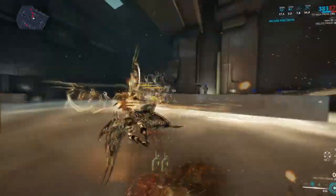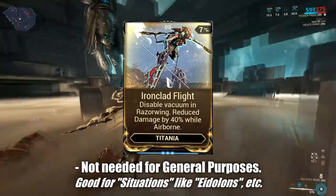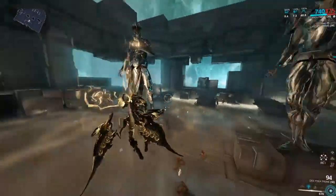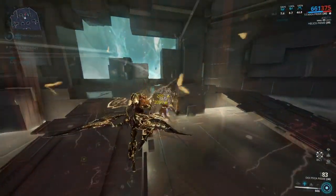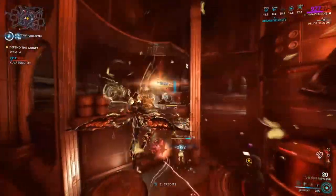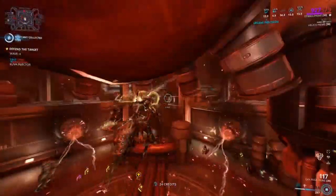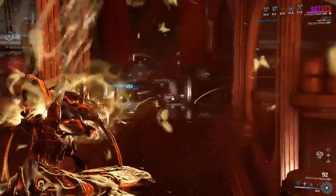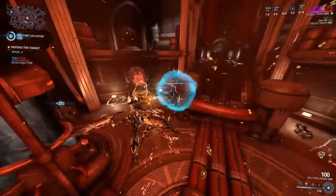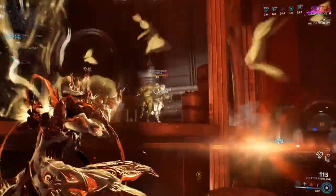Although she has a new augment called Ironclad Flight, I don't really recommend putting this in the build — you want Vacuum, otherwise you will have to manually pick up your energy orbs and loot. Overall, she is an absolute monster of a damage frame. Titania's recent tweaks within her kit have made her far more enjoyable than ever. There's a lot in this video that can be adjusted and will likely change over time, but for now, this is my Titania Razorwing Blitz build.